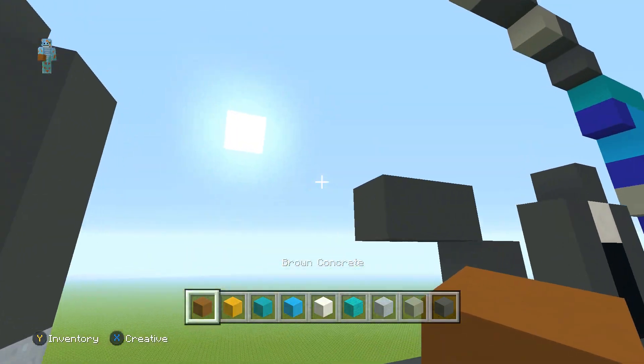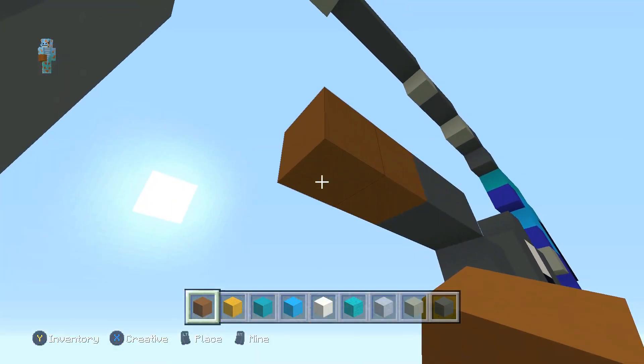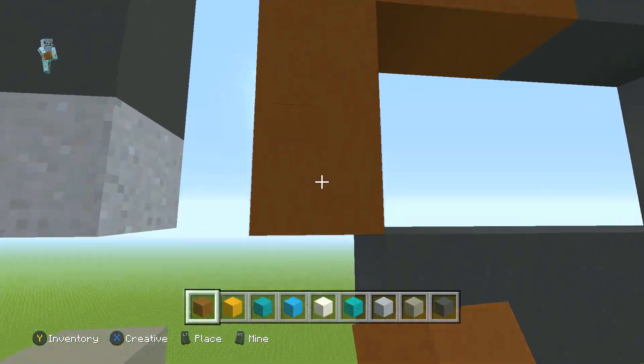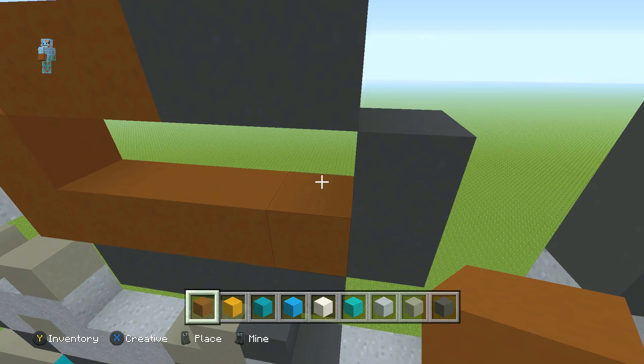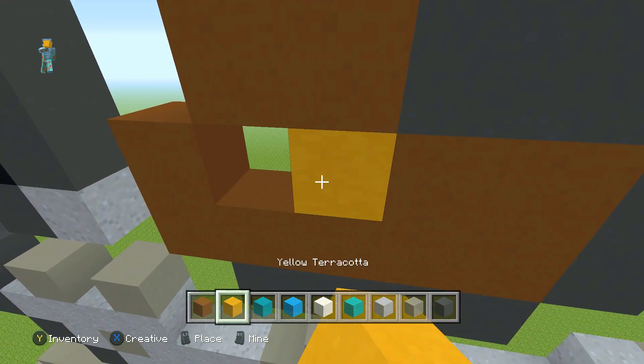With the brown concrete go two to the left, down left diagonal once, down one, and then go all the way to the right. Place one here and one there, then fill the last two gaps with the yellow terracotta.